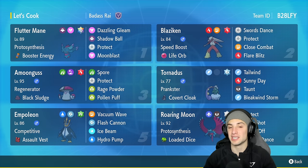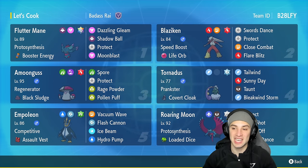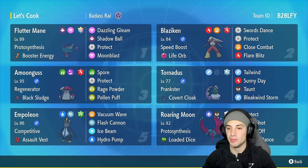Blaziken is holding the Life Orb. I prefer to focus on the speed boost aspect but Life Orb works because it can do some crazy damage. The moveset consists of Swords Dance, Protect, Close Combat, and Flare Blitz - an amazing moveset. You can boost attack, use Protect to get the speed boost, and then you have two heavy-hitting moves. Really can't go wrong with Blaziken.